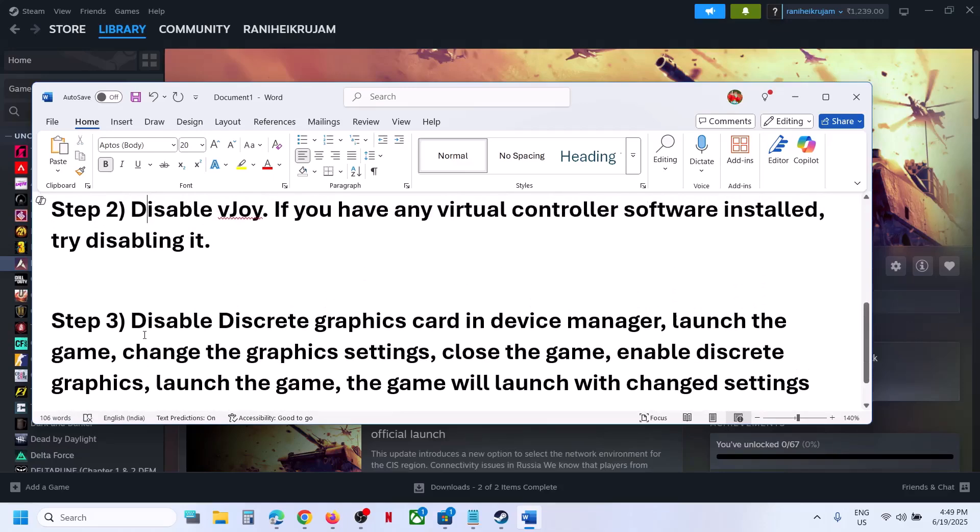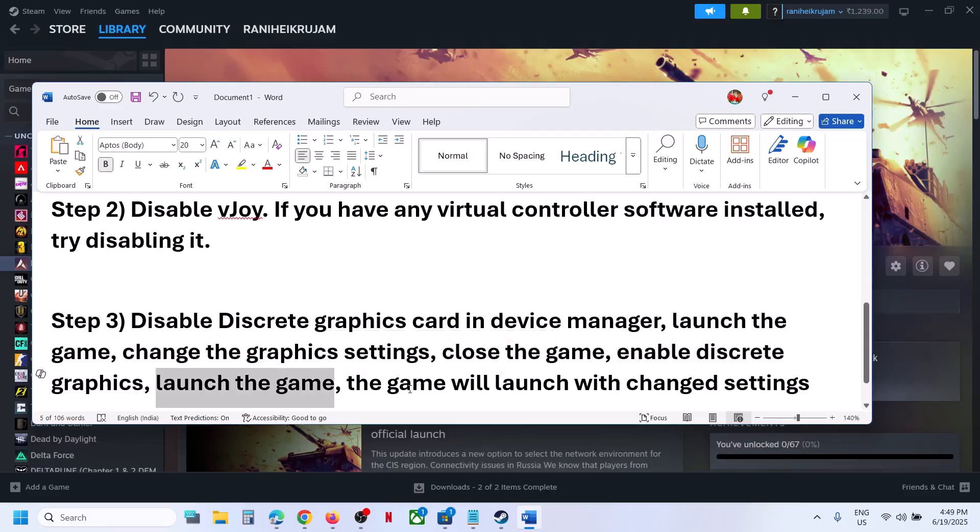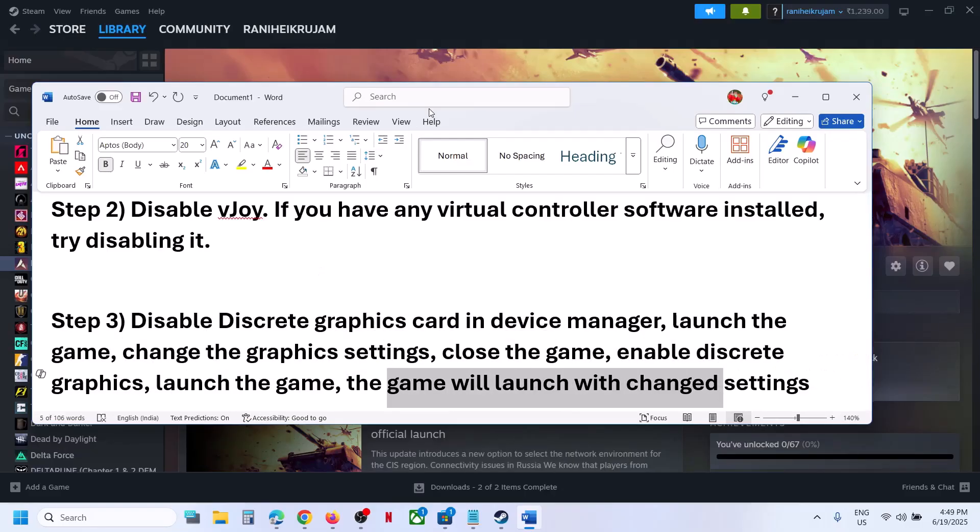If that does not work and your computer has a dual graphics card, you can disable your discrete graphics card in Device Manager, then launch the game. Once you disable it, launch the game, change the graphics settings, close the game, then enable the discrete graphics card and launch the game again. The game will launch with the changed settings.